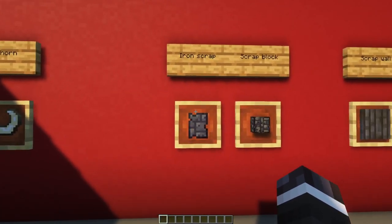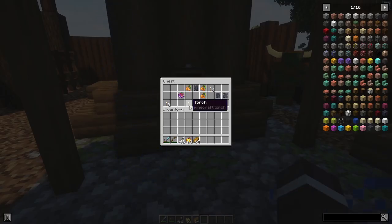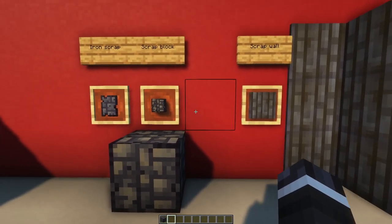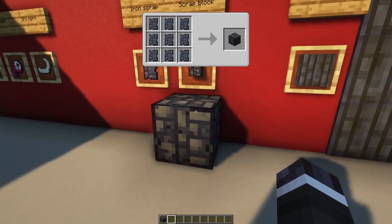The Iron Scrap is a new item which can be obtained in chests in structures, or by putting a scrap block in a crafting table. You can use two Iron Scraps to craft an Iron Ingot, or nine Iron Scraps to craft a scrap block.